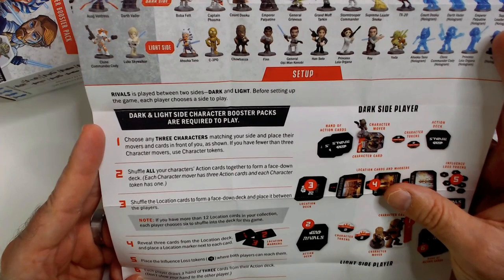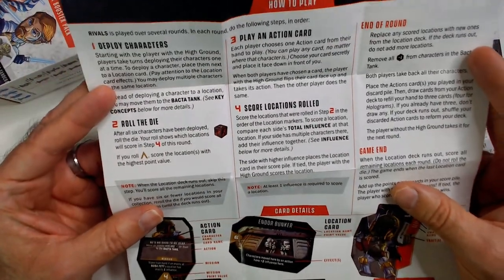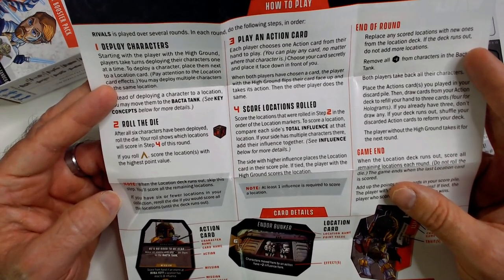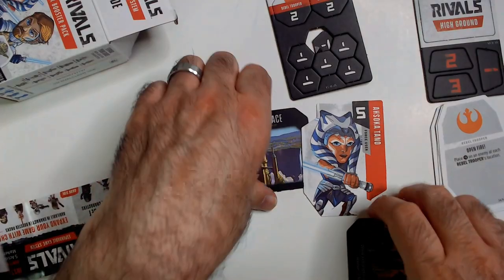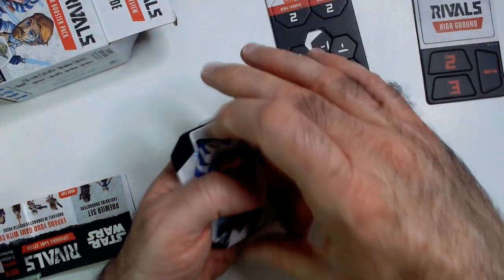I didn't really see how you move characters in the instructions - deploy, roll the dice, play an action card, but how do you move? Anyway, I can't play anyway so what do I care. That is Ahsoka's deck that I can't play. These cards are decent stock - I'm not a huge fan of oddly shaped cards, just kind of gets in the way.